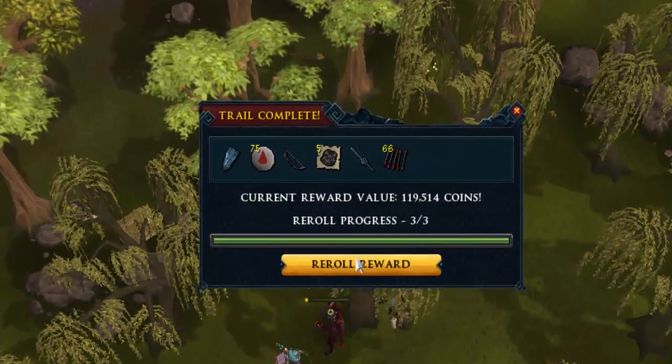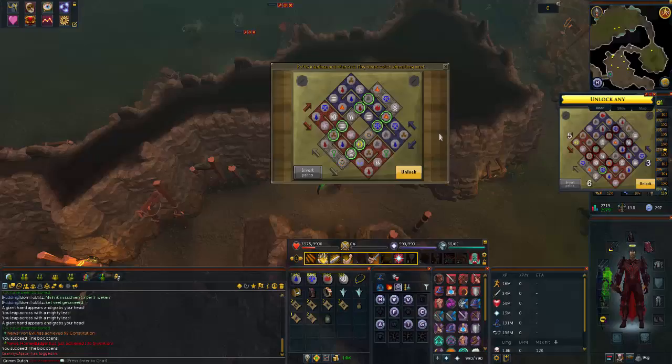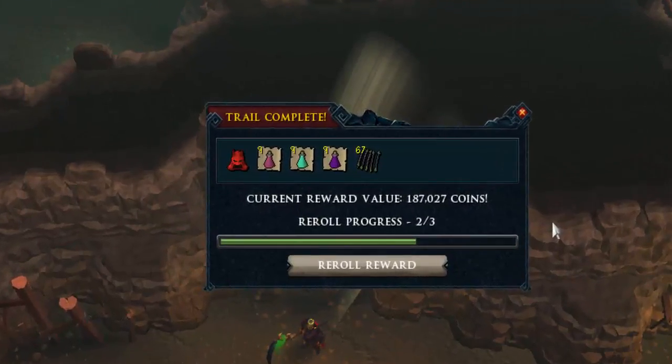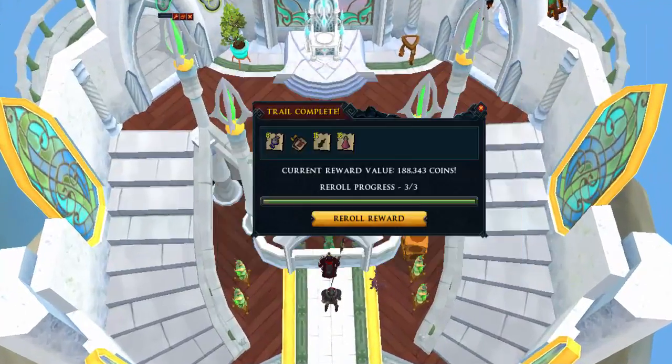The next one is quite horrendous - 119k, the reroll 78k, which is quite disappointing. I've had so many clues like this in the past few days that I didn't record because I don't want to show this kind of loot all the time - it's very bad. This elite also got a fair amount of those poor rewards, not above 200k for quite some time - I think 30 elites in a row with that kind of loot.